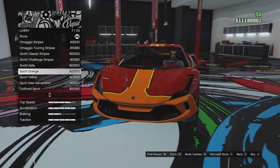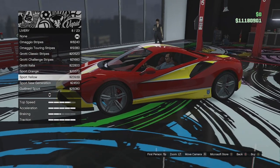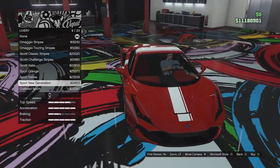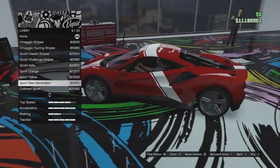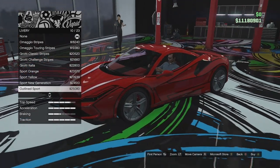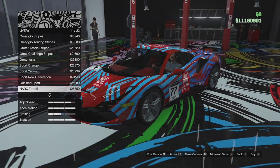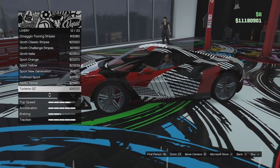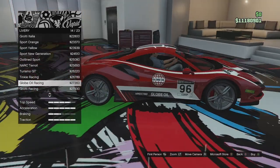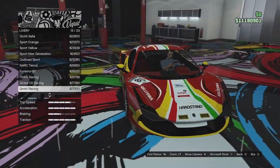We've got Sport Orange — we've been seeing this on some vehicles, it's a bit odd. There's a yellow version of that as well, which makes it look more like a Ferrari with the red and yellow together. We've got Sport New Generation — I like this one except for the stripe going over the sideways stripe; if it didn't have that I'd have gone for this. We've got the Outline Sport, which is kind of like what we can get on the Diveste 8. Then NARC Ter Oil, Turismo GT, Tinkle Racing, Globe Oil Racing — these are all basically like Ferrari racing designs. We've got Grotty Racing, which is 100% a racing Ferrari design.